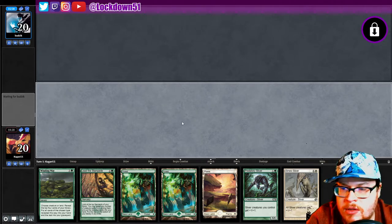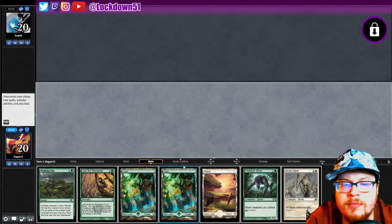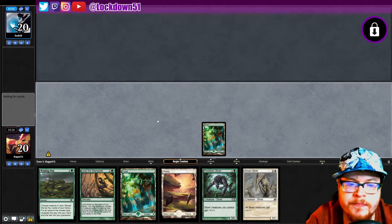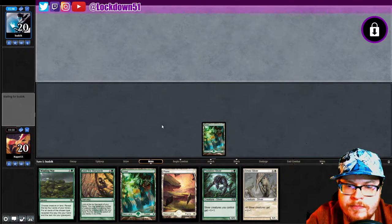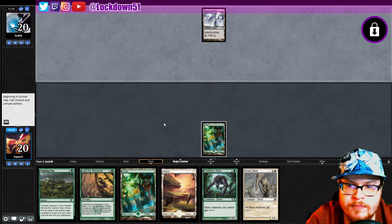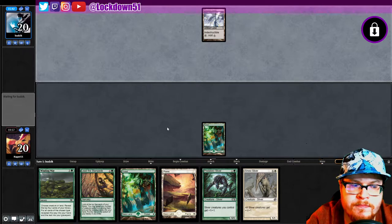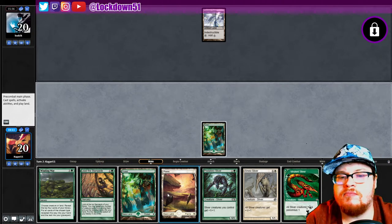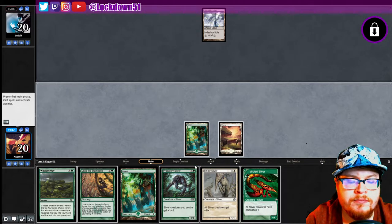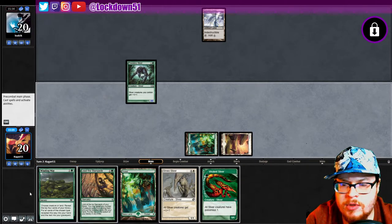Will you keep or will you mull? You did mull, down to six. Pass. Okay, same start as last time. That's good. You know what, I'm going to play lord and we'll do a Winding Way next turn, play a Vivralint on top of it or something like that. Get this last land out of our hands.